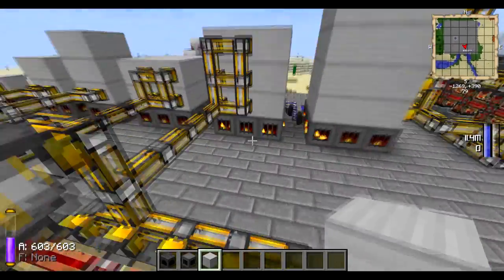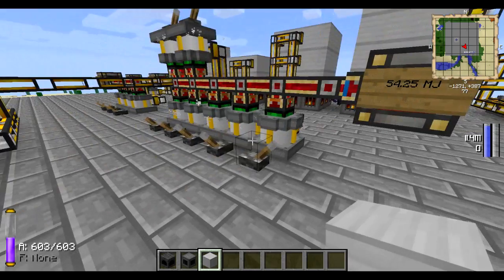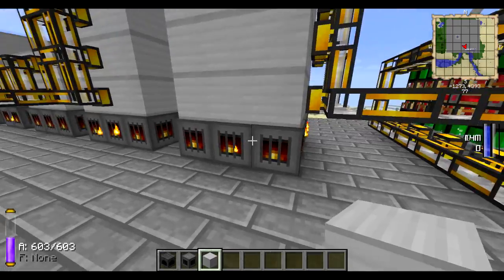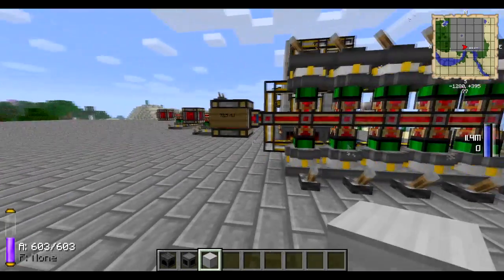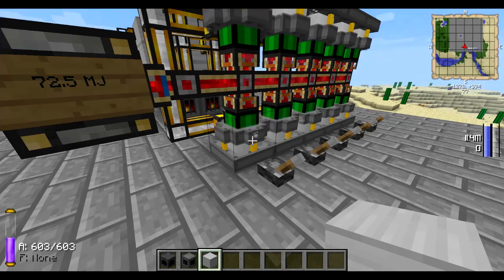The next one is the same size base, just one higher — so it's 3x3x3 — and this one does 54.25 Minecraft Joules, because each engine runs about 7.75. The biggest of the steam boilers is a 3x3 base with a 3x3x4 tank, and you can output 72.5 Minecraft Joules per tick, because you can have 10 engines running around 7.25.